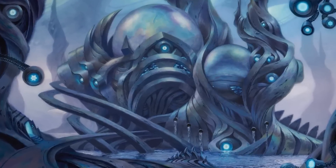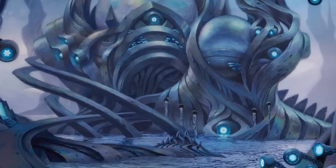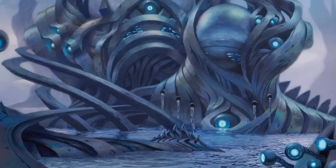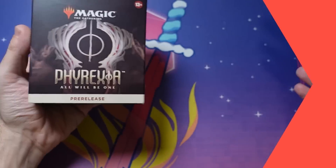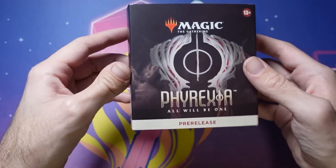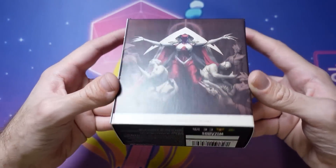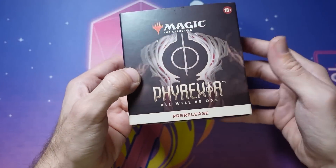So first and foremost, what can you expect to get when you show up to one of these things? Here we are with a Phyrexia: All Will Be One pre-release pack. We're going to crack this thing open and see exactly what is inside. You see on the back, you have that incredible Elesh Norn artwork on the front.